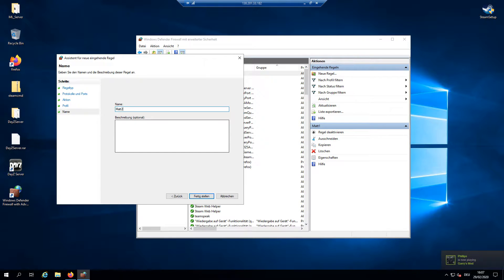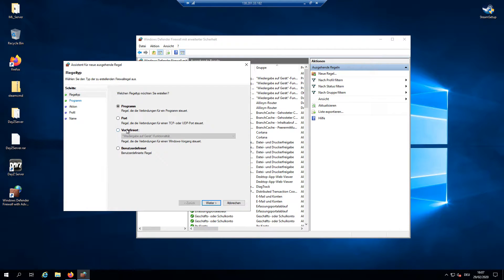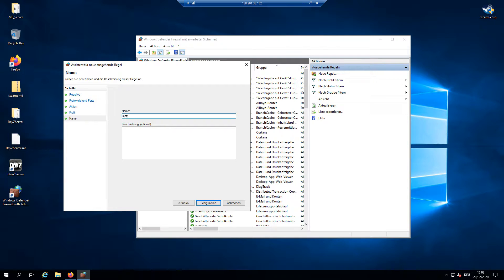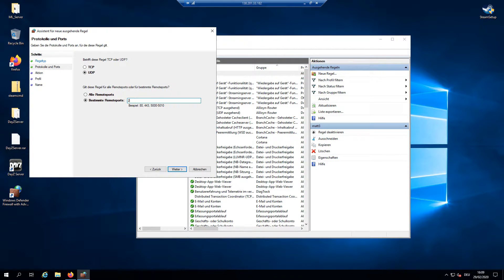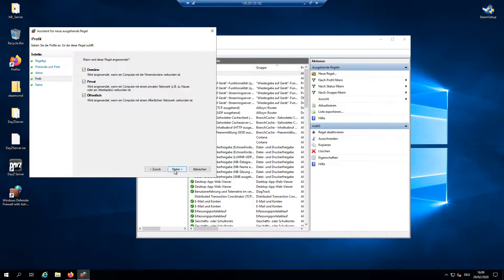Now we do the same for UDP: select UDP, type in your port (2301 or 2302), click Next, Next, Next, and call it 'mat two'. Then repeat the process for inbound TCP — this time we want to block the port by selecting the block option at the top, click Next, name it 'mat three'. Finally, create one more UDP rule, this time allowing it, and name it 'mat four'.